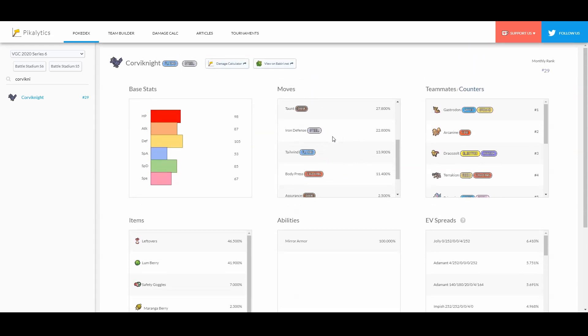Hardly anyone's been using the iron defense set. What's gotten really popular is this bulk up roost set. These four moves are the most popular because bulk up gives you a lot of offensive and defensive potential — plus one defense and plus one attack — and with roost it leverages that setup to heal up for the late game. Brave Bird and Iron Head are really good STABs.